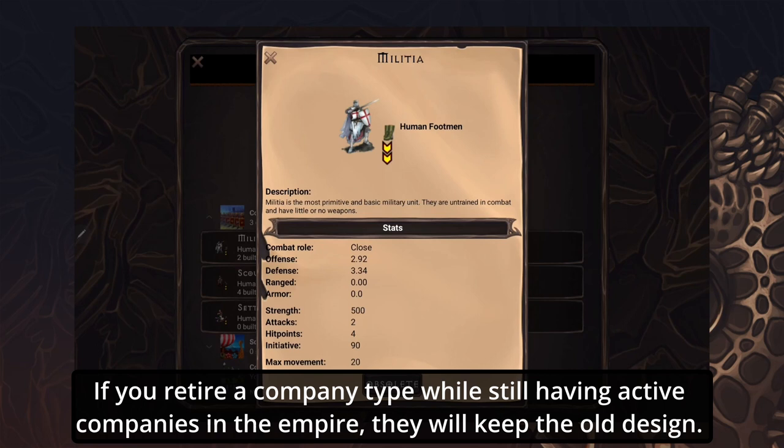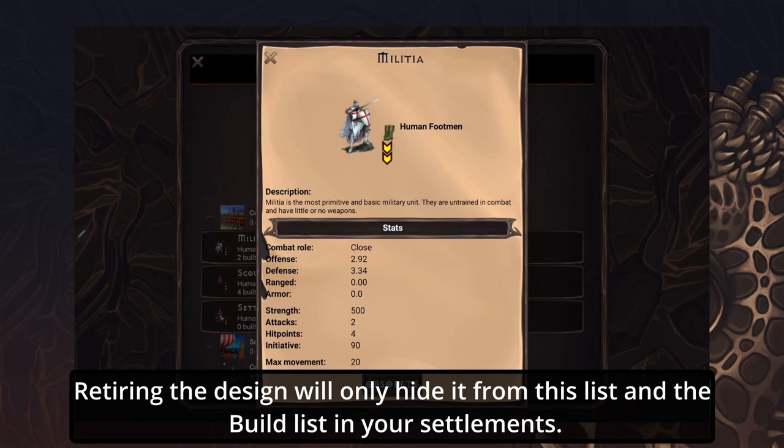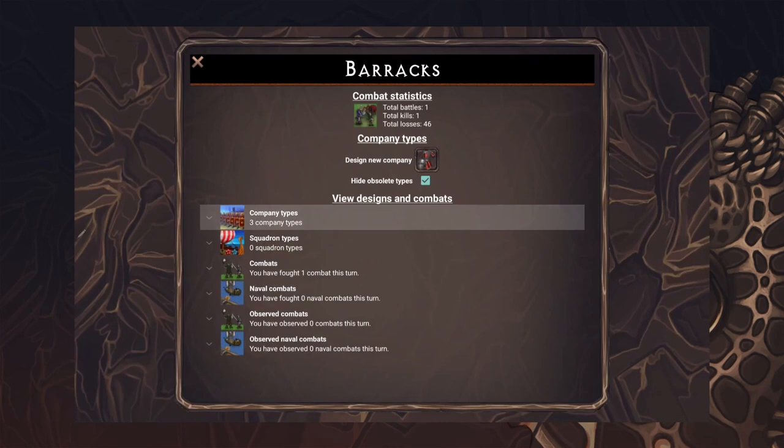Just click on the obsolete button and they'll disappear. If you retire a company type but still have active companies in the Empire, they will keep to the old design. Retiring the design will only hide it from this list and the build list in your settlements.